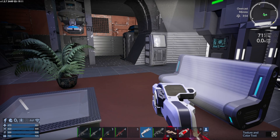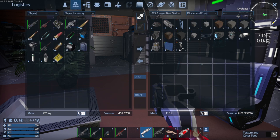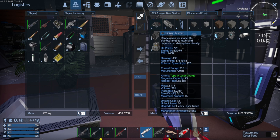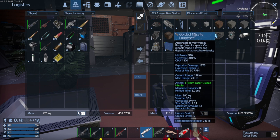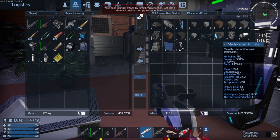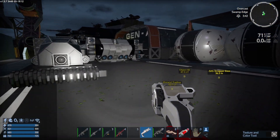Hey everyone, welcome back to Empyrean Galactic Survival Reforged Eden. I'm Van Toro and I finally got the SV fixed, but it was not without quite a few changes. I removed all nine laser turrets and eleven guided missile launchers. The CPU on each of those is 1800, and we have a base attack.